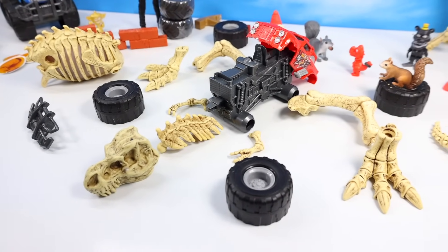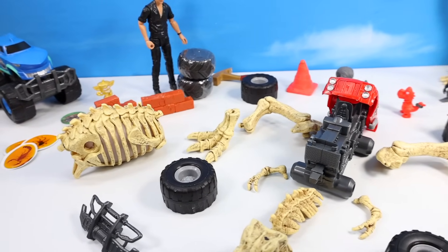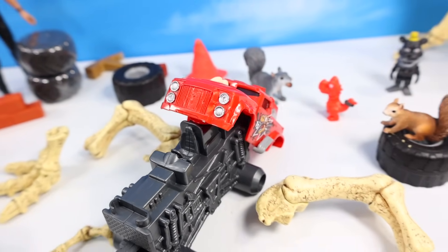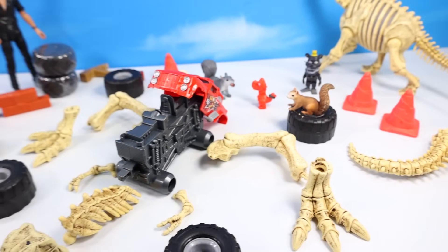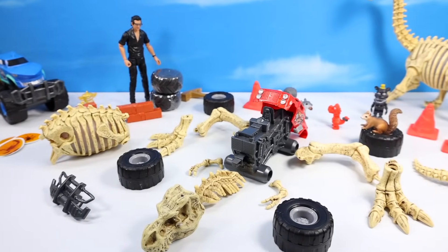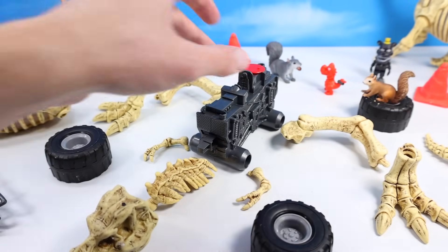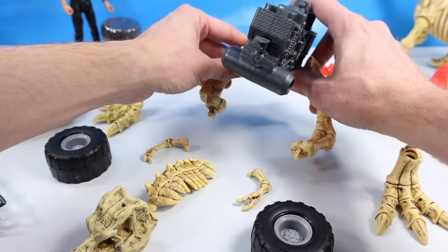Okay, so we've cleaned everything up — what is this? Oh no, it's some sort of mechanical Tyrannosaurus Rex monster truck. I don't think we've constructed this at all how we're supposed to, but all our parts and pieces are now cleaned up. There must be the main torso midsection of our Rex, our chassis and frame of our car, and bones and fossils aplenty to place together. It would have been really fun had they made this series interchangeable — you could place your Rex legs onto your chassis here. We should probably put our feet on first.